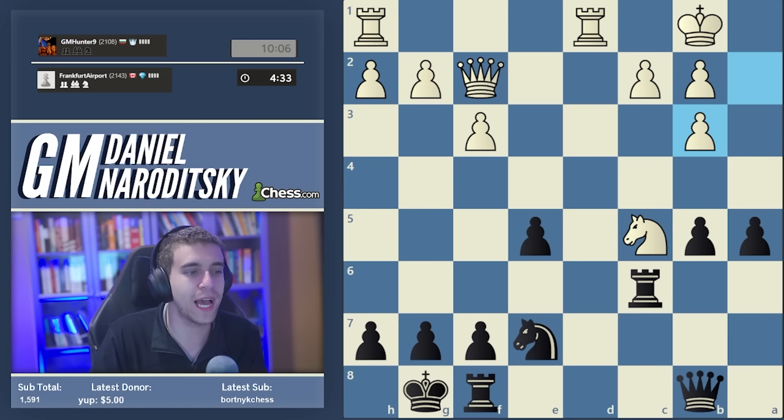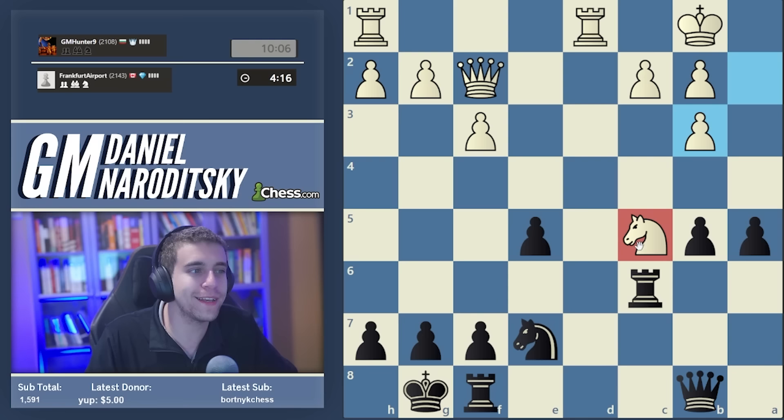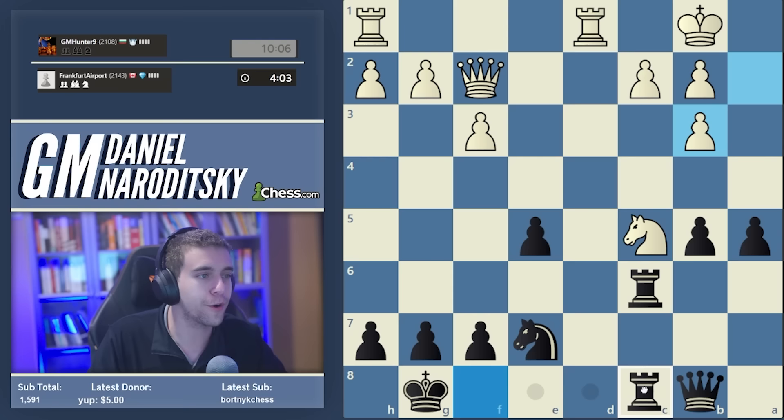White is going to recapture with a takes b3 - the most natural move. A newer player might be very concerned about doubling the pawns and recapture with the knight, which would have allowed us to fuel the attack with a4. Now we want to attack the knight. Queen b6 is a bailout option forcing an endgame after knight d3 - we can trade queens and the endgame is probably about equal. But we should double rooks on c8.